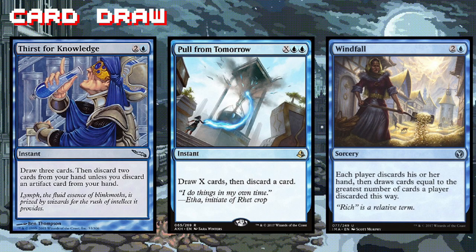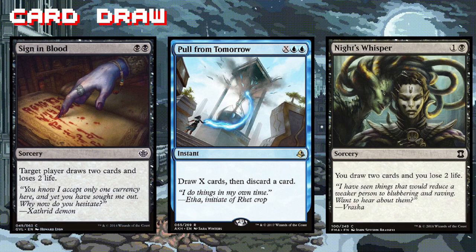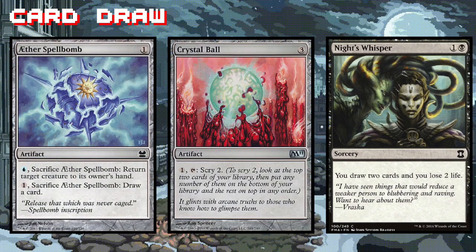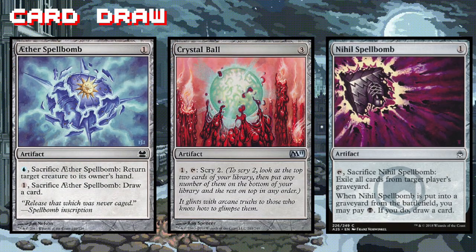Because we're a combo deck on a low budget, we don't have access to very many tutor spells, so we have to rely on drawing a lot of cards as a way of pulling our combo pieces together. We also have a bit of versatility with cards like Aether Spellbomb and Nihil Spellbomb — they can act as spot removal or draw us a card in a pinch. Crystal Ball is our thrift-shop Sensei's Divining Top; a little top-deck manipulation never hurt anyone.